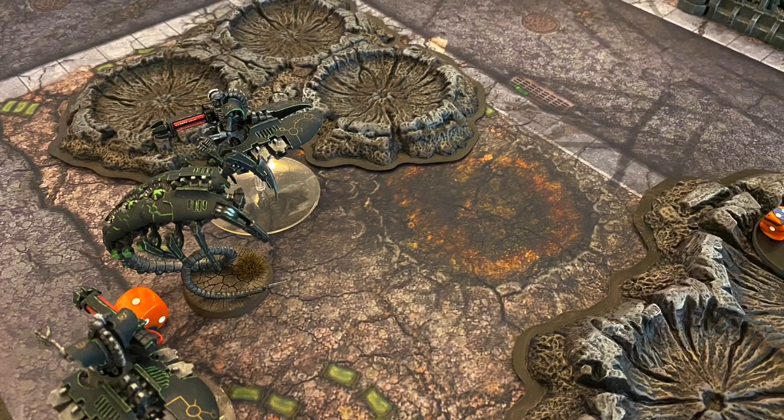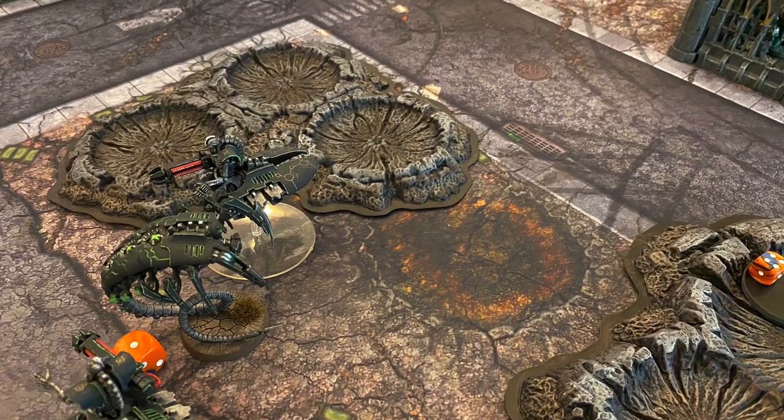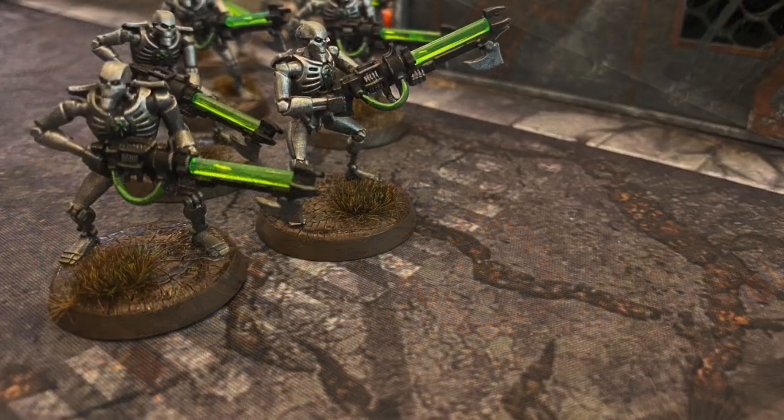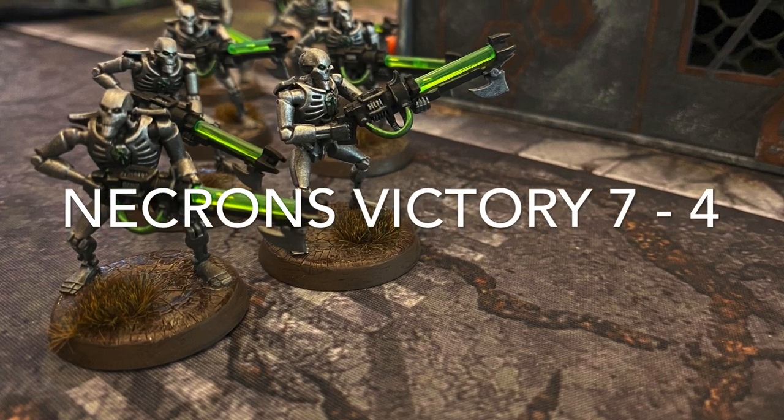At the close of the turn for the Necrons, they are going to take the lead seven to four, and we are going to go ahead and call this game and close it out for the Dark Angels. It will be a seven to four victory for the Necrons.